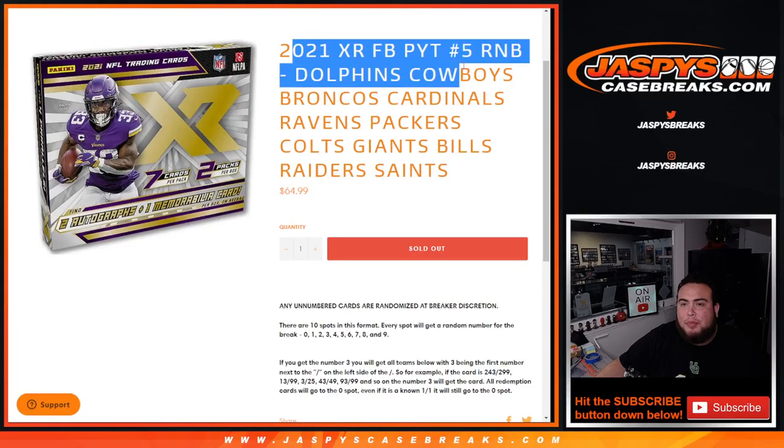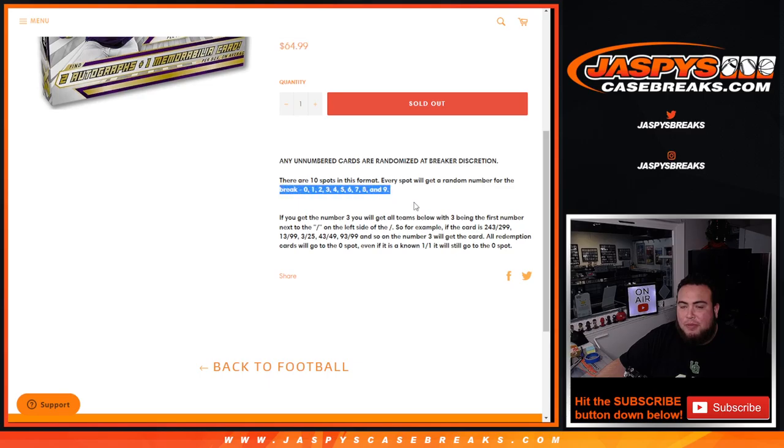For a fraction of the price you would have paid to buy them all. If you do the math, $64.99 times 10 spots — that would be the cost of all these teams. We put them in RMB and you get a random number from 0 through 9 for the break.